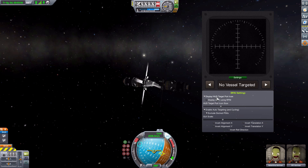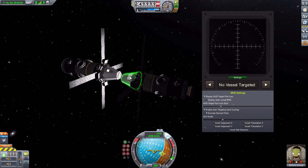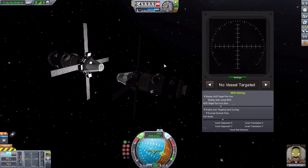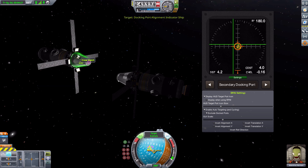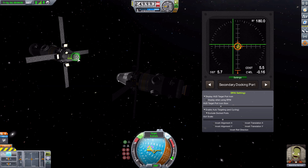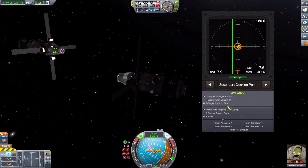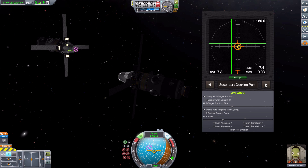I'll make the GUI a little bit larger so it's easier to view, then let's go ahead and decouple our ships. We're now in control of this one as we slowly float away — let me back up a bit. Since we have auto-targeting on, all we need to do is select the ship, and there we are: the Docking Alignment Indicator activates and selects one of the docking ports. There's that HUD target port icon we mentioned, which you can turn on or off and make larger or smaller.